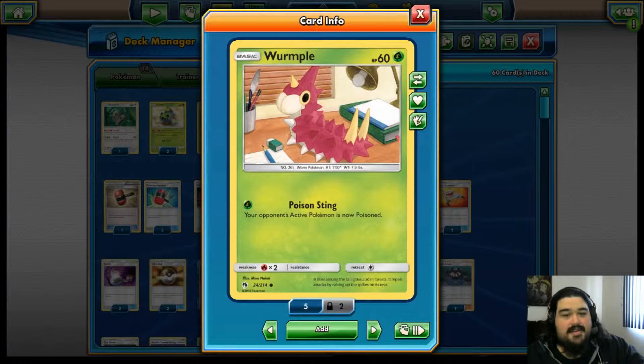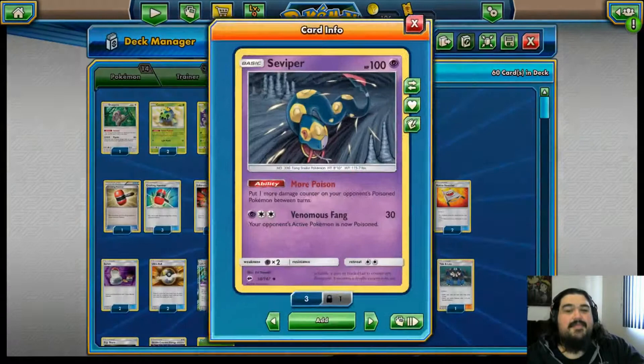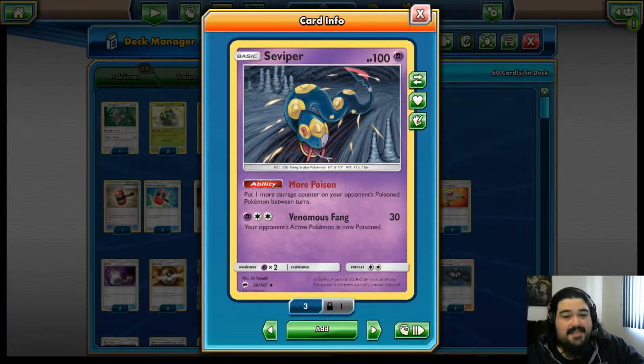We've got our Shuckle. He doesn't actually do damage, just poisons them and then does three damage counters instead of one. Poison Sting — again, does not do damage, only poisons them.